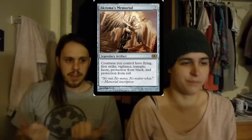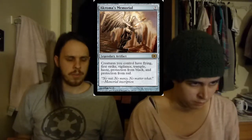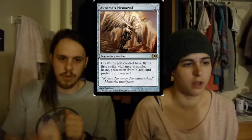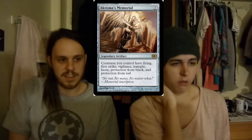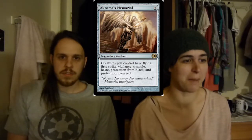We're going to talk about the artifacts in the deck — there are 30. First one, pretty self-explanatory: Chromus Memorial. Creatures you control have flying, first strike, vigilance, trample, and haste. And protection from black and red, which is really great. People can't force you to sacrifice your creatures, or directly target sacrifice — no murderous cut, doom blade, or any really nice kill spells. It's fantastic, this card is just really amazing.